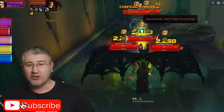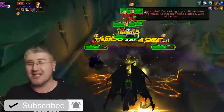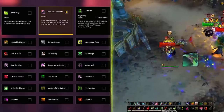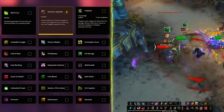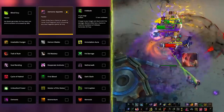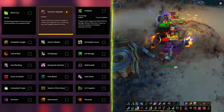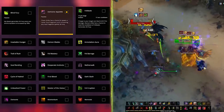Since we are going with the full Demonic Appetite build, just know that you will be using these talents in all PvE aspects of the game — raids, dungeons, and horrific visions. First on the row is Demonic Appetite. This will give your Chaos Strike a small chance to drop small purple balls on the ground which you have to get close to in order to receive 30 Fury, adding to the fluidity of the spec and making sure you don't get Fury-starved too often.